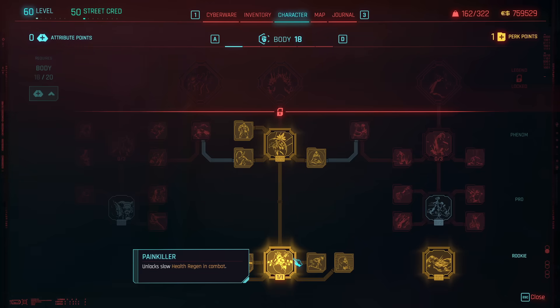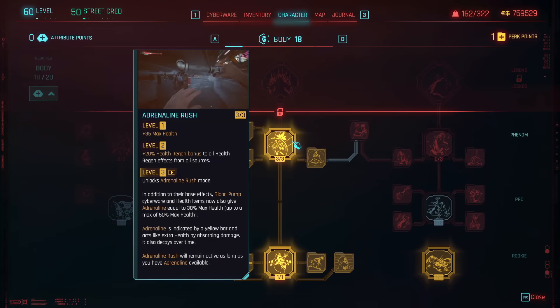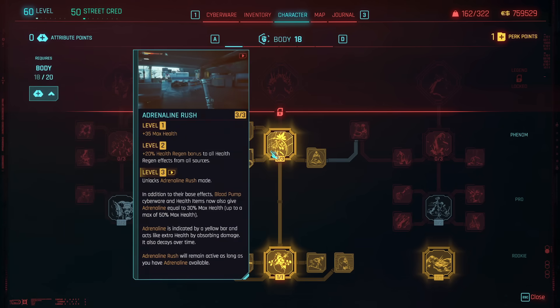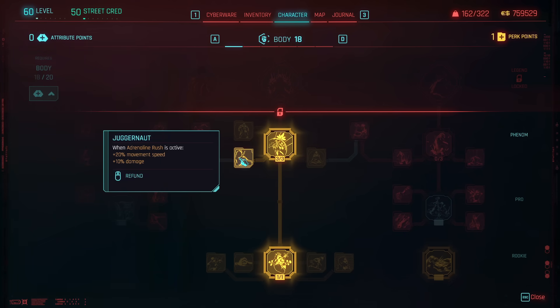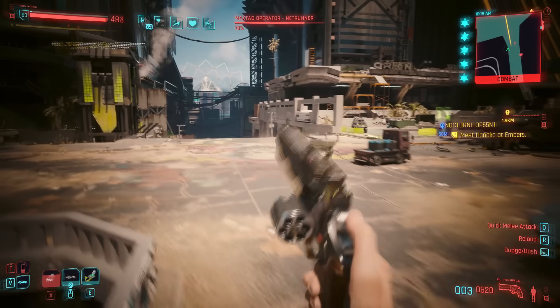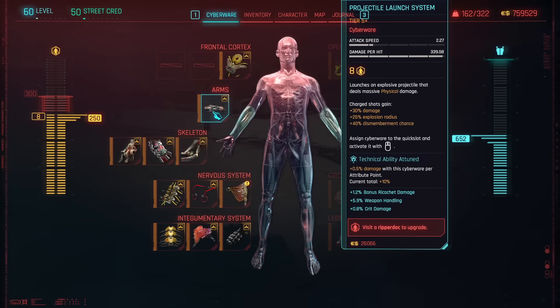In the Body line, grab the health regen perks — Painkiller and its secondaries — as well as Adrenaline Rush, which is a great survivability mechanic. When you grab Adrenaline Rush, also grab Juggernaut so when it's active you get that extra movement speed plus the additional damage from those effects.